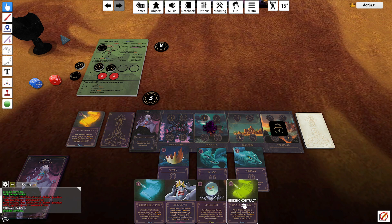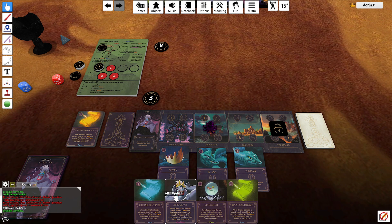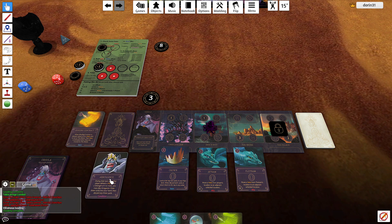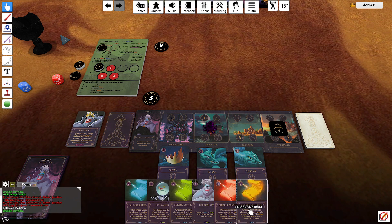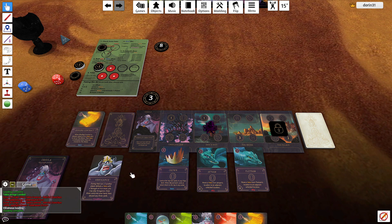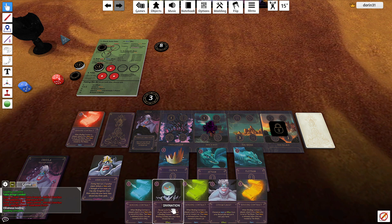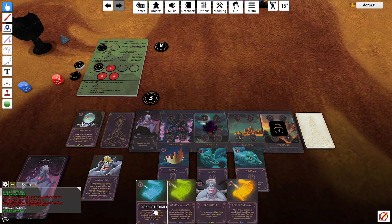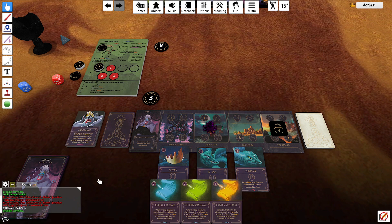I was looking for this contract — it's useful to kill King Triton. On a one they defeat a hero, and when they defeat a hero I get to play this condition. I draw three cards into my hand and I'm playing it, then discard any three cards. I'll discard and keep the contracts.